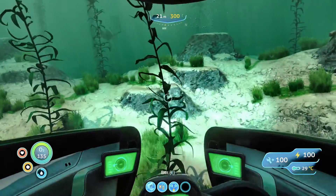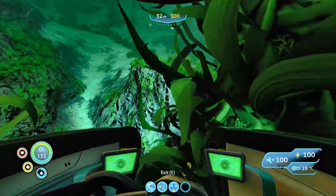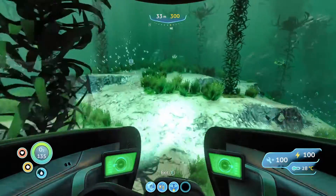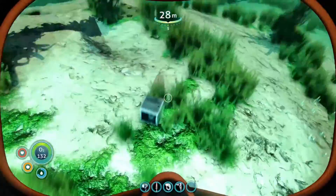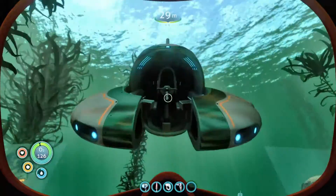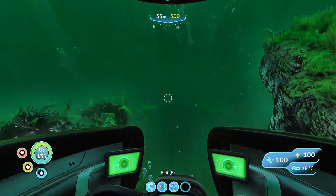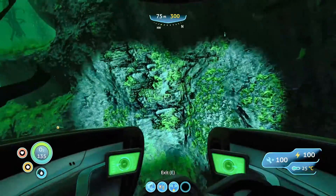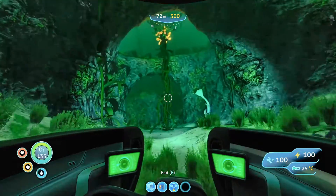I'm not really interested in copper right now, but I wouldn't mind finding some silver-type stuff. Let's continue our journey onward. A seaglide fragment - that's just going to be more titanium, which we don't really need. I'm interested to see if we can find more resources. Hey, we can go through these land bridges - that's kind of cool.